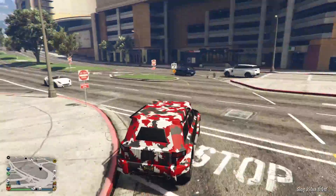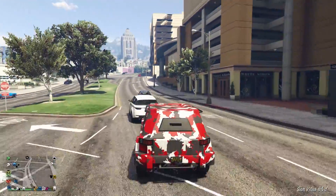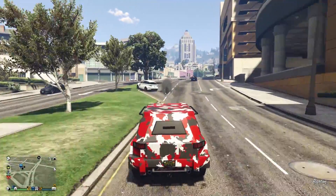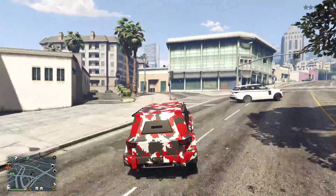Bei niedrigeren Autos zielt es gleich auf die Reifen, die haben dann einen Platten. Bei SUVs ballert er eher an die Heckstoßstange. Das war es zum Maschinengewehr.